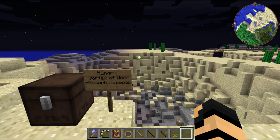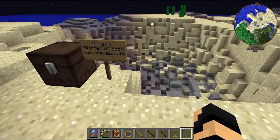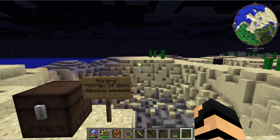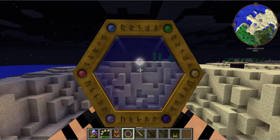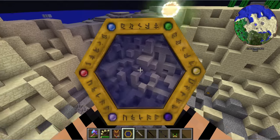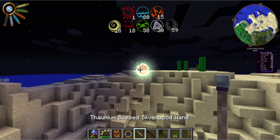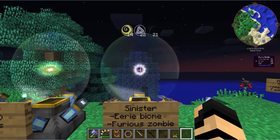Next up we have the hungry node, which you may remember from previous episodes. This is basically a big swirling vortex of doom, sort of like a black hole. It will pull you in, eat you, and anything else up. It's destroyed the landscape around it and will also absorb aspects. I'm currently in creative mode so I'm unaffected. It has a lot of aspects on it because it's been sucking in different items — this can make it very strong for replenishing your wand, but very dangerous because it could also eat you and all your items.